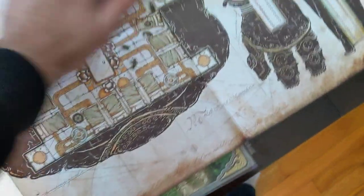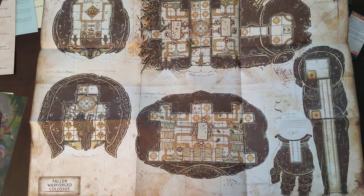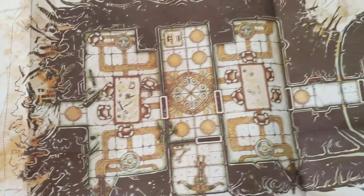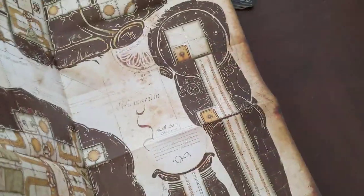The last map is a Fallen Warforged Colossus, which is a pretty cool looking map. It has an upper head area, lower head section, upper and lower abdominal sections, and an arm and hand section. I'm assuming something — maybe one of the adventurers — uses this as a location. Whatever it is, it looks pretty cool and could come in handy.